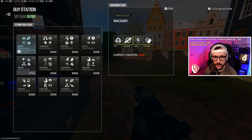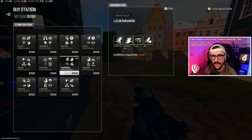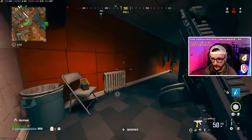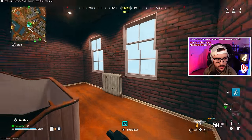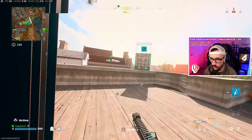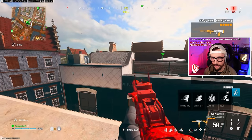The perk package is right here — second row, third one across. It's double time, sleight of hand, primed which doesn't do much, and then flex which is super helpful. Let's buy loadout instead. I'm running the WSP Swarm and the RAM right now — great for Vondel.